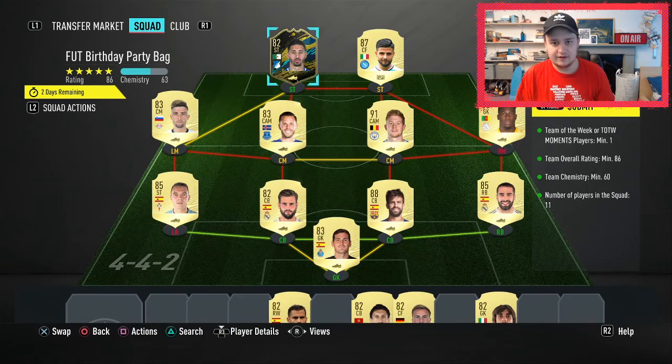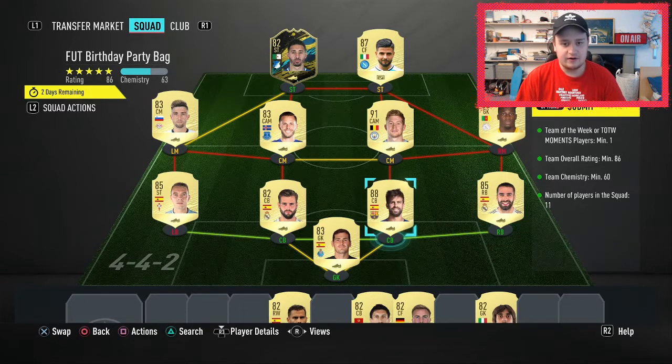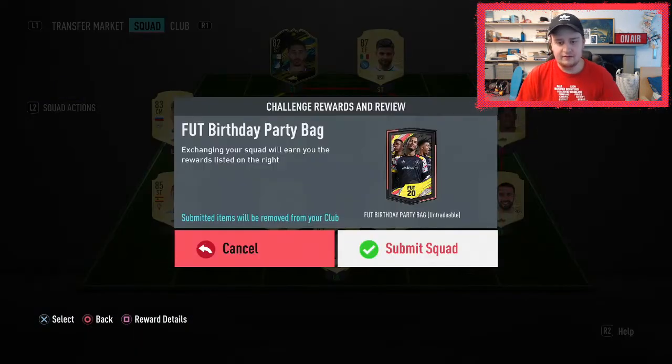So this is the squad I'm going to be submitting for mine, on my account. As you can see, Insigne is there — he's the only player I bought. Everyone else I packed from player picks or packs, so basically all of this is untradeable apart from Insigne, who I bought for about 40k because prices are very inflated right now. I know I'm a bit mental putting in a 91-rated Thiago, but I'm not doing another icon pack and I have a lot of Premier League players recently, so I decided to just send it.